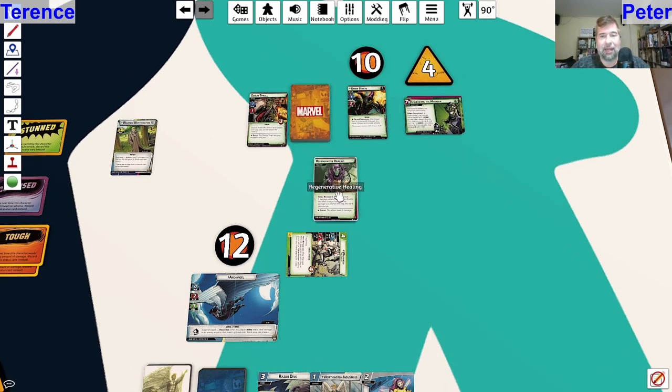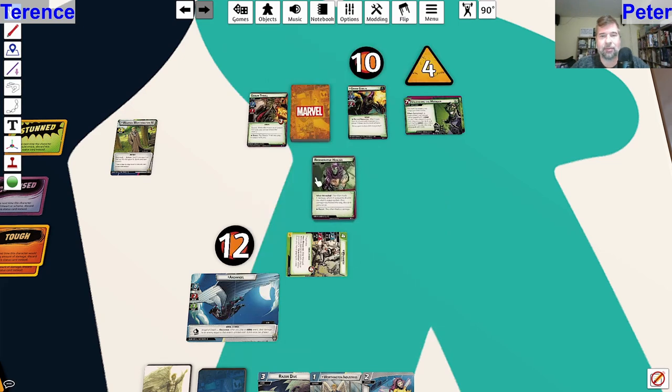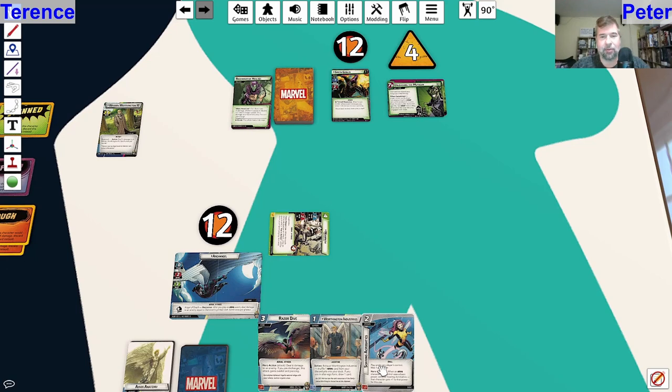Let's go ahead and take our encounter card. When revealed, the villain heals X damage where X equals double the villain's stage number - so that's two damage healed. If nothing was healed the card gains surge, but something was healed, so we're fine.